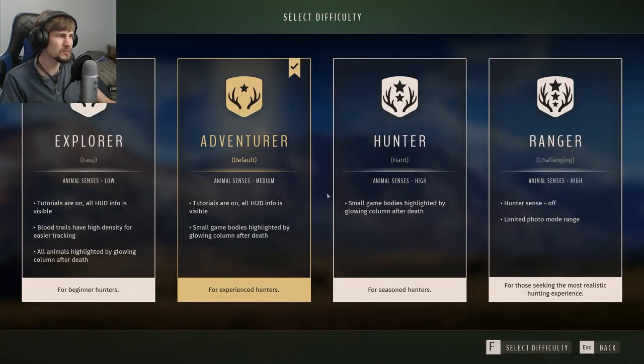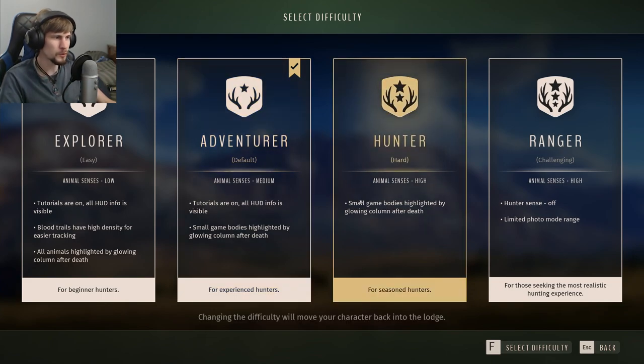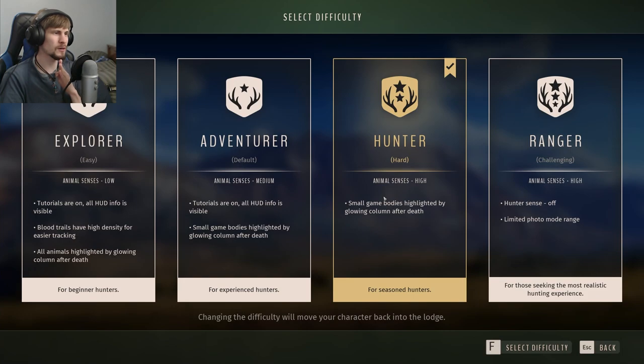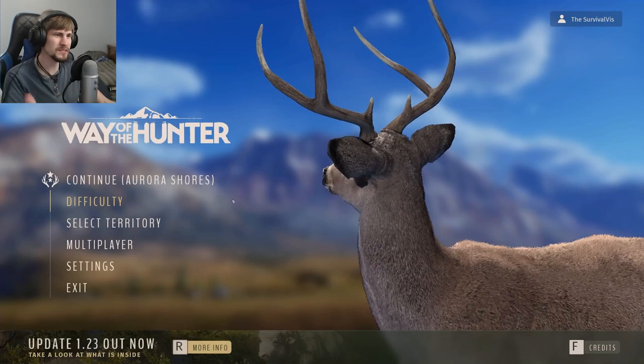What we're going to do first is actually increase the difficulty from Adventure at default, which is what I've been playing, up to hard mode. So in hard mode, animal senses are a bit better than they were. We still see small game bodies highlighted by the column after death, but not all HUD info will be present — more like how Hunter Classic is for the info we'd get. I'm curious to see how we do, but I'm not cranking it all the way to max because I don't think I have the skills to match it, at least not yet. With the story out of the way, let's see how it is with these crutches taken off.